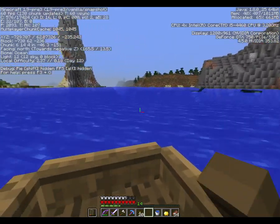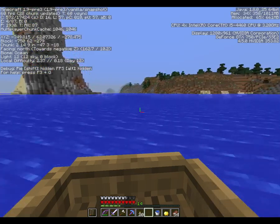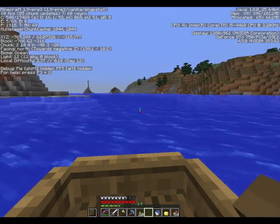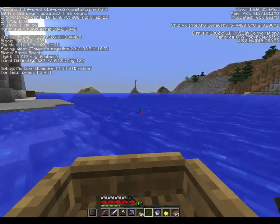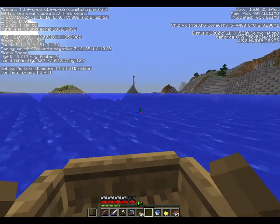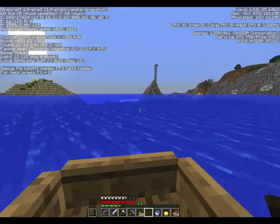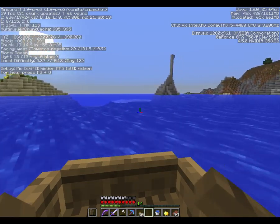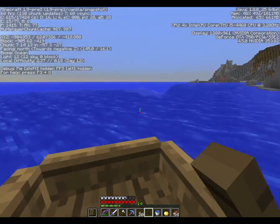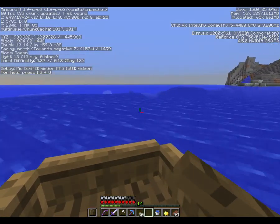We'll head off in this direction - it's about to be night and I kind of don't mind a quiet night in the boat exploring. Hopefully this extreme hills turns into a mesa where we can find red sandstone or red sand. Red sand is all we need, along with an ocean monument, and then we'll get to the last two things which aren't blocks - carrots and a music disc - which are more about mob fighting, so we can set up traps to make that safer.